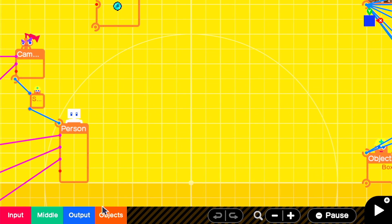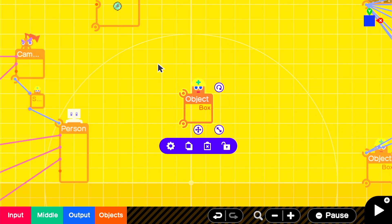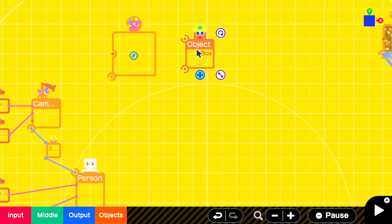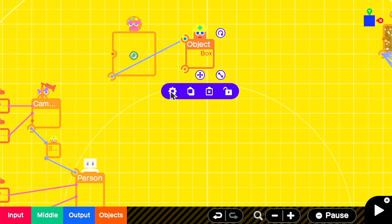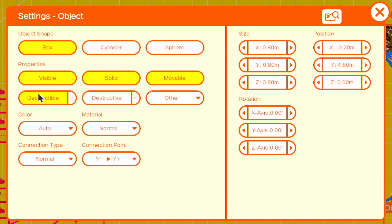Right now I just have a little texture that I drew. We're going to attach the texture to the object and set it so that the texture faces are only on the X and Z center. Then we'll go over to the object and switch it so that it's only movable and solid and that it's in the shape of a sphere.